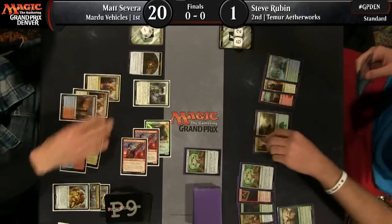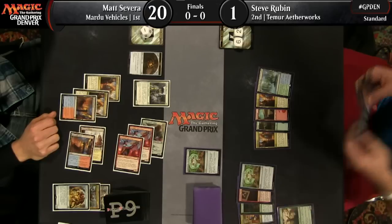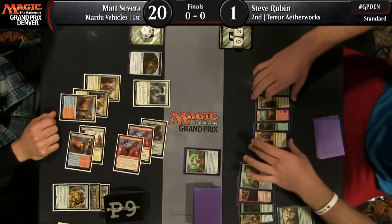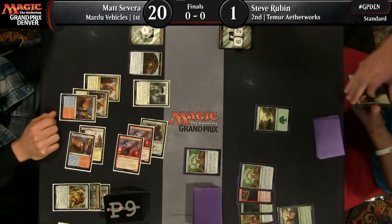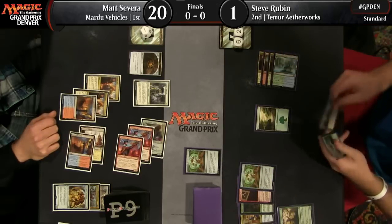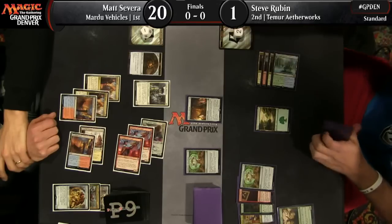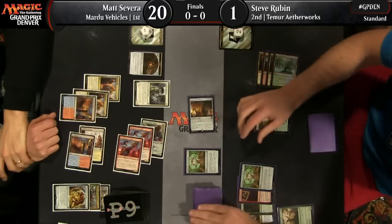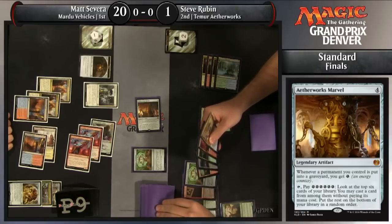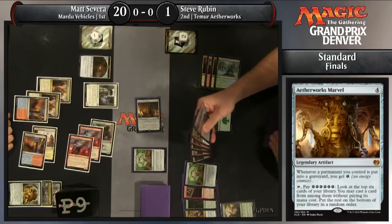Go! Even Ulamog doesn't do it — what about Ishkana? Ishkana ordinarily would, but because of Thalia, Heretic Cathar on Severa's side, most of Steve Rubin's defensive measures and get-back-in-the-game cards are just not going to help him. He finally plays the Aetherworks Marvel, but does he even have hits that matter? Ulamog alone won't do it — that only answers three permanents. Emrakul doesn't do that much on the board either. He hit Emrakul.